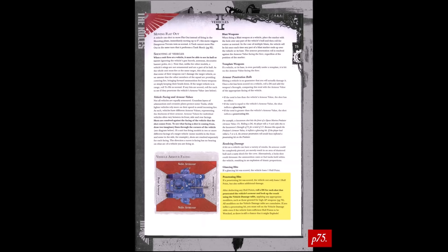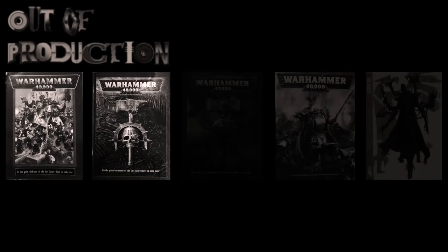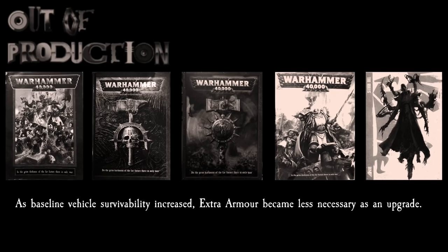Thus, the earlier utility of extra armour was subverted in two ways. Firstly, a roll of 1 to 3 on the damage table was already just a crew shaken result, with extra armour only downgrading rolls of 4. Secondly, a penetrating hit applied the damage table result after automatically deducting a hull point, and extra armour did nothing to counteract this, as its phrasing remained unchanged. In a situation where the vehicle had multiple hull points, extra armour could not prevent it from losing one, and if the vehicle had already been reduced to one hull point, the vehicle was wrecked anyway. In the 9 years and 3 editions between 2008 and 2017, vehicle damage mechanics shifted to guarantee greater baseline survivability, and extra armour's small edge decreased with every subsequent update, turning it into a point sink.